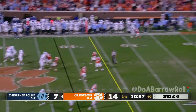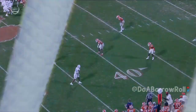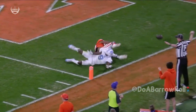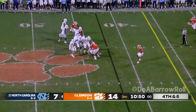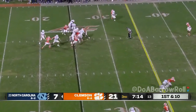May wants a deep shot hoping for Taz Walker — incomplete. Fourth down and six. You'll see Nate Wiggins right here on the inside. Play clock winding down, May back to throw, scans the field, pocket collapses. And his touchdown makes it 21-7 Clemson.